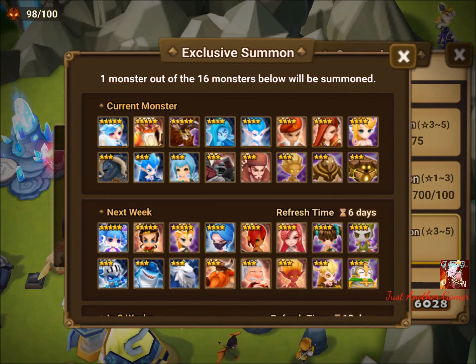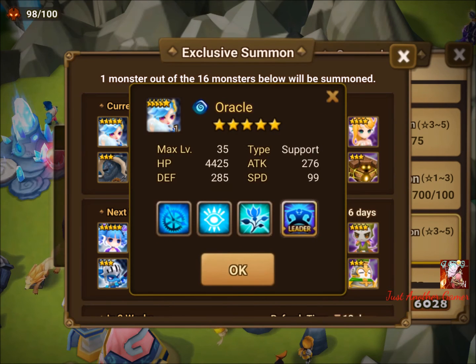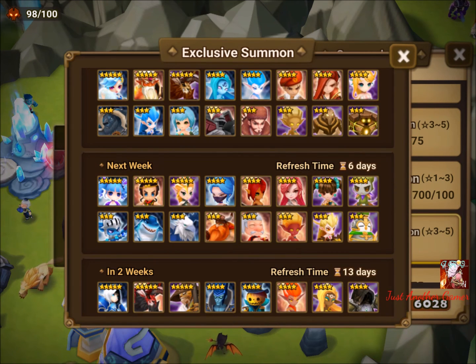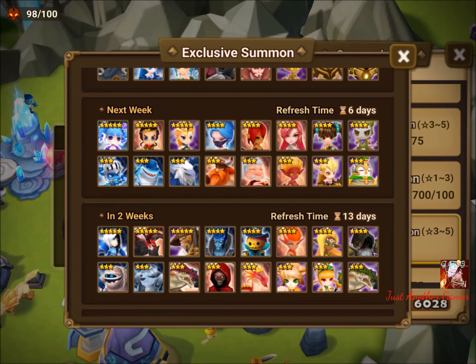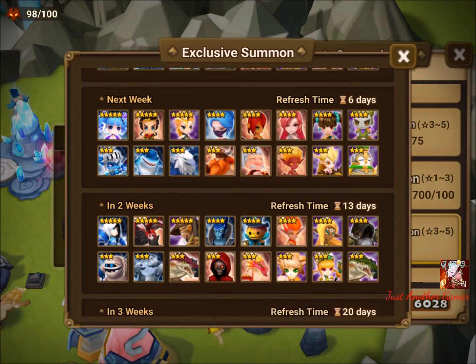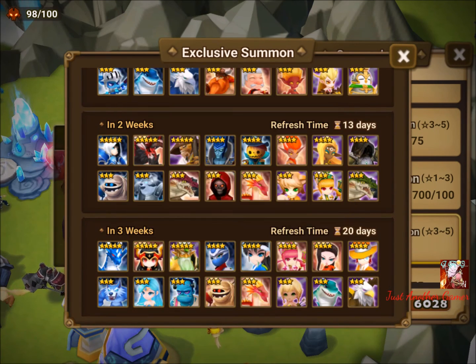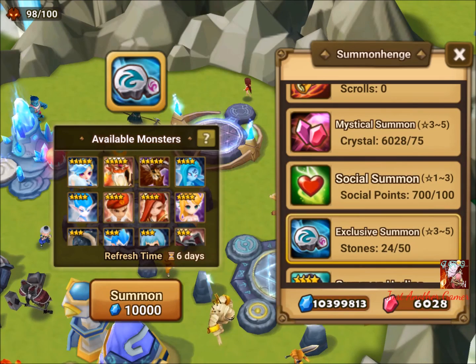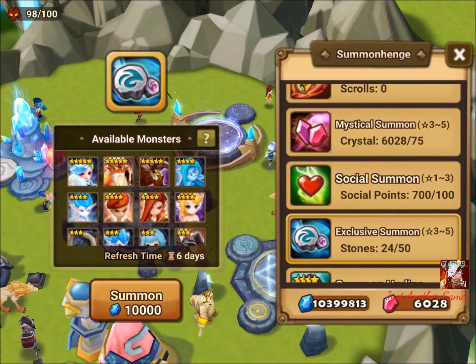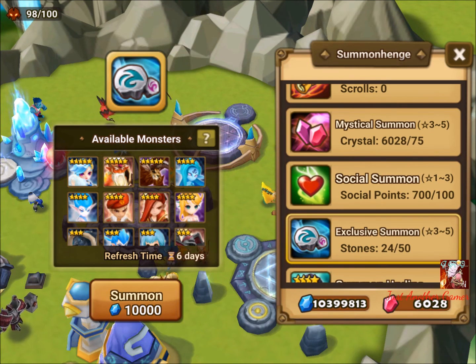Let's look at the exclusive summons one more time to guide you. For the current week, if you're aiming for that Oracle go for it. For nat 4s: water Sylph, Tyrone, Travel — about three good units. Next week's nat 4s don't seem that appetizing to me. In two weeks you could save for Chilling and Brilliant if you haven't gotten them. Lich can wait, but if you don't have Chloe or Hua definitely go for them. The nat 5s in three weeks time are all pretty solid. Good luck with your summoning — see you guys next time!